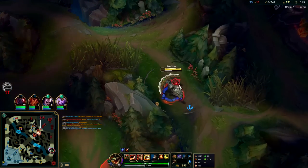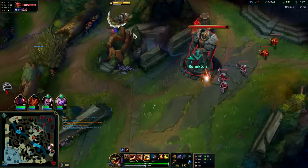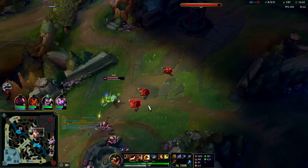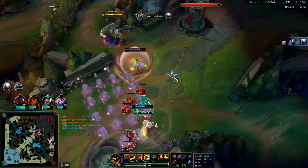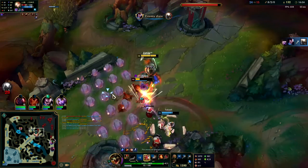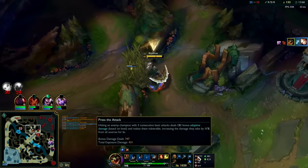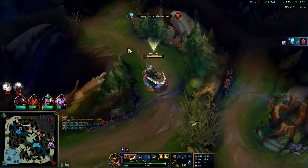He went bot side, so now we want to go mid. We want her to use her Snare — okay, your Snare's down, now we kill her. We'll E towards her, auto attack W reset, Q. One empowered W completely applies your Bork and your Press the Attack — it's disgusting. The burst is so good; the squishies absolutely melt.